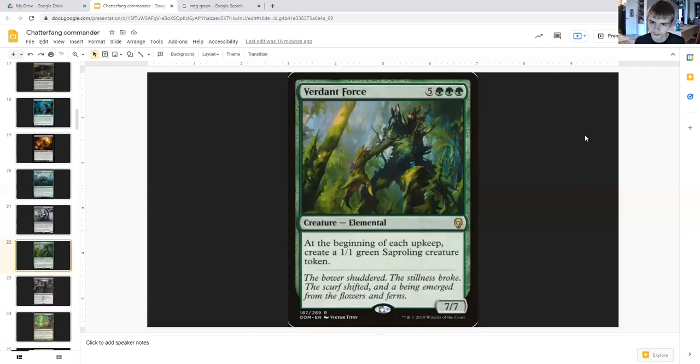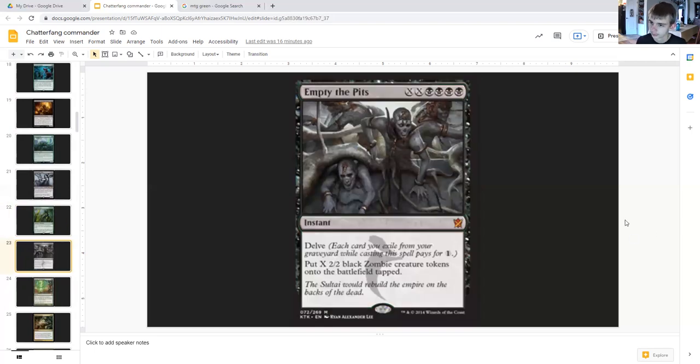Spore Force costs five generic and triple green, creature elemental, one-six. At the beginning of each upkeep, create a one-one green cycling creature token. So it's a nice way to develop board state over the turn cycle. In a four-way game, when it comes back around to you, you'll have six more tokens — eight tokens in total because it triggers on each upkeep.